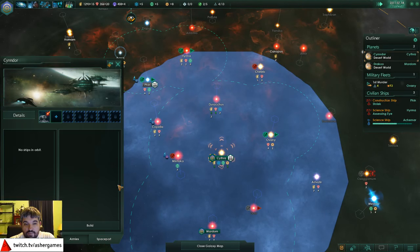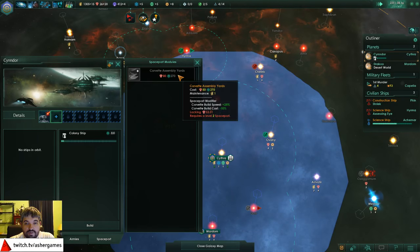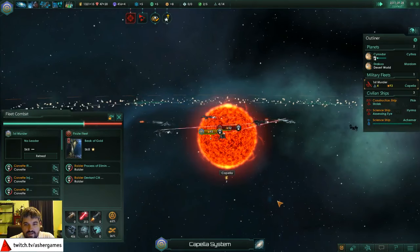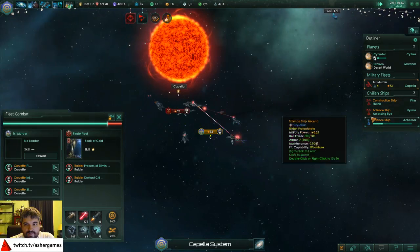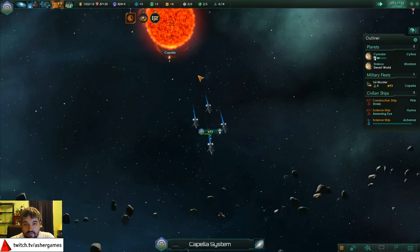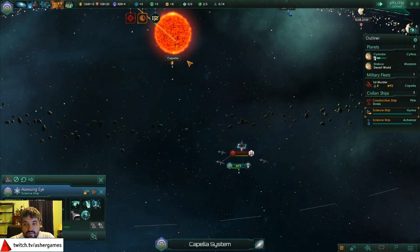We can build a spaceport and build another colony ship - maybe a good idea to upgrade the spaceport as well. We can do the corvette assembly yards - that'll pay for itself eventually. Speaking of combat, here's all the pew-pew lasers at fastest speed, ludicrous speed - fighting in the Capella star system. At least they don't have any destroyers. Repair. We got research here too - research the wreckage.